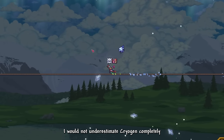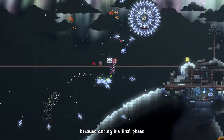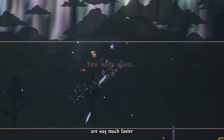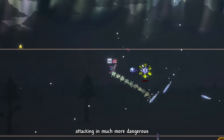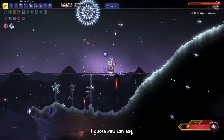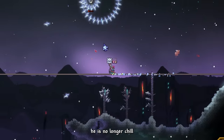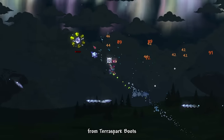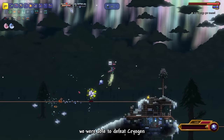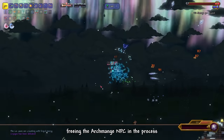I would not underestimate Cryogen completely, because during his final phase, Cryogen starts to lose his cool. The intervals between his attacks are way faster, resulting in much more dangerous and unpredictable patterns — most often charging directly at you dealing very high damage. I guess you could say he is no longer chill. But with the help of increased mobility from Terra Spark Boots and utilizing the dashes from Crystal Assassin Armor, we were able to defeat Cryogen, freeing the Archmage NPC in the process.